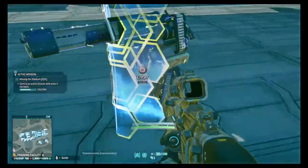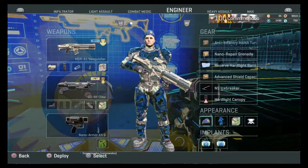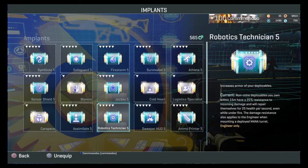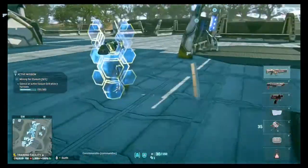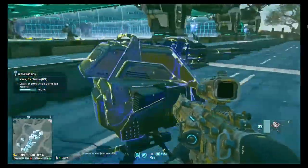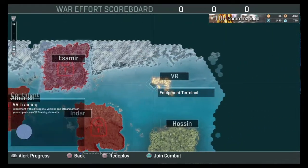Now it's showing up — it's glowing because of robotics tech. Robotics tech is something you should get early on as an engineer — it's just really useful. Non-mine deployables within 15 meters have 25% resistance to incoming damage and will repair themselves. This applies to anything you place — including spitfire turrets. As you can see, I'm getting 25% resistance and my deployable is also healing over time. Really useful.